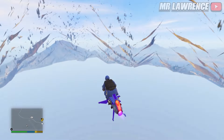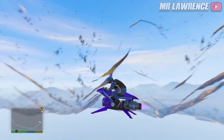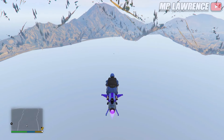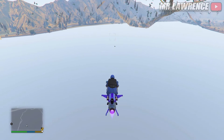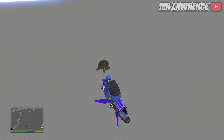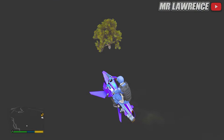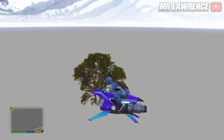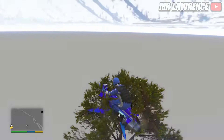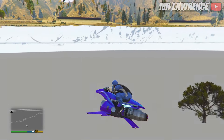I will show you a secret inside Mount Chiliad. If you fly over here you will see a tree — that's probably a mistake and I think it's meant to be on top of the mountain but instead it's under the map. You can also fly out of the mountain whenever you want.